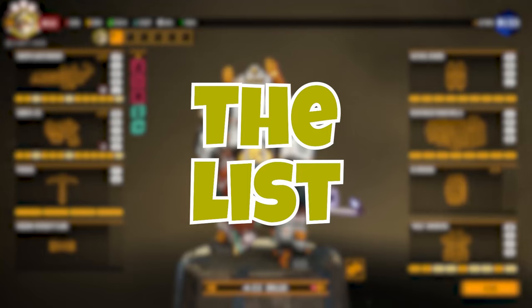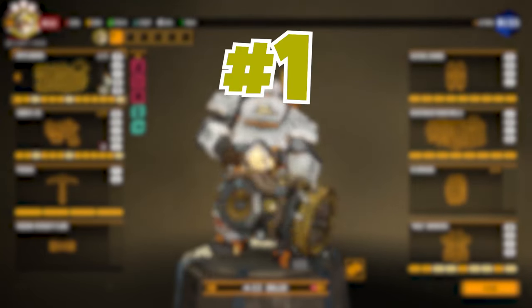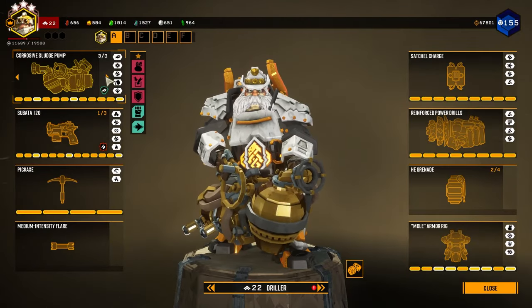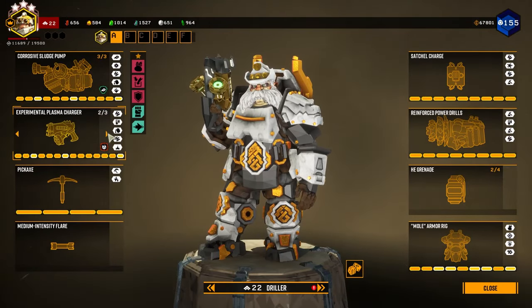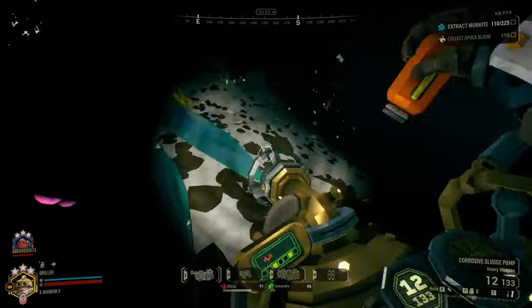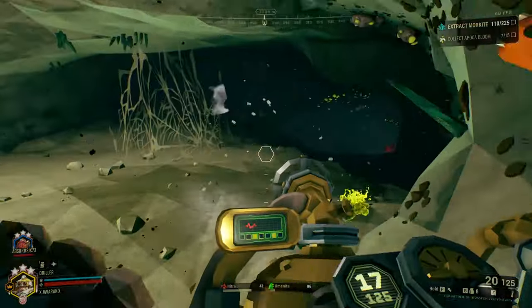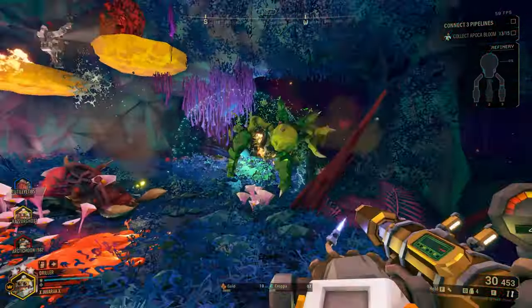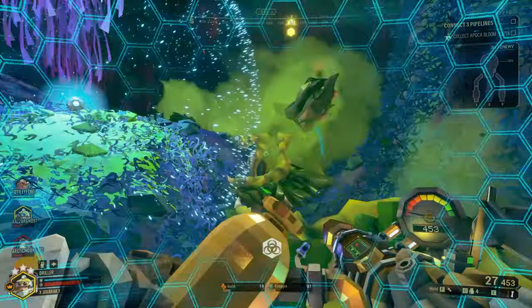Prioritize drilling into crucial areas or to create shortcuts that benefit the team the most. If it ain't drillable, it's probably flammable. Embrace your weapon's elements — one thing that may drive many people away from the Driller at first is his unorthodox weapon choices. He doesn't have conventional weapons like the other classes, and chooses to opt for weapons that would make the Geneva Convention raise an eyebrow. However, the Driller's arsenal makes him exceptionally well at swarm control with the use of damage over time and status effects.